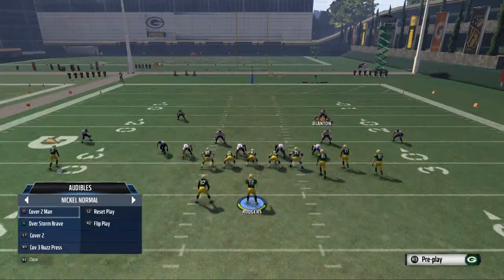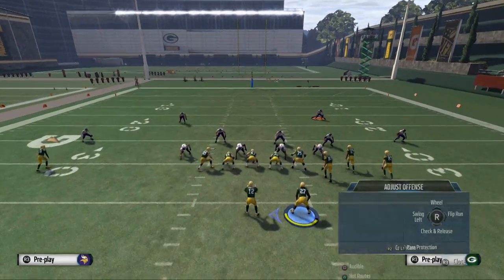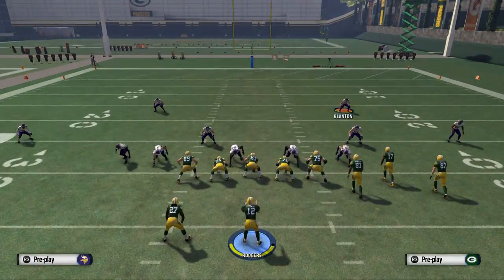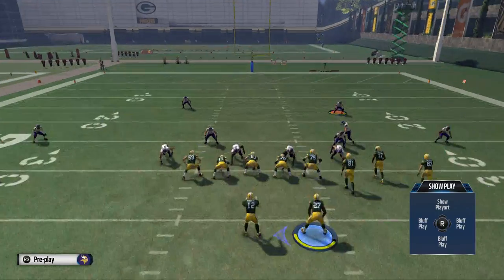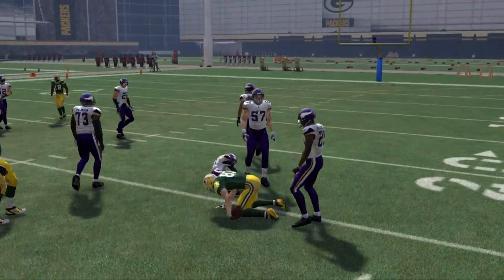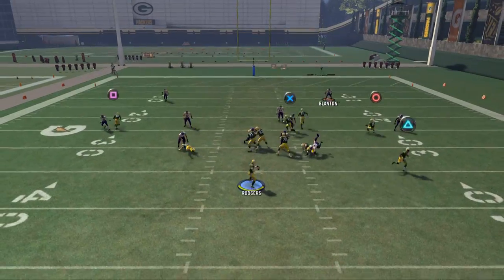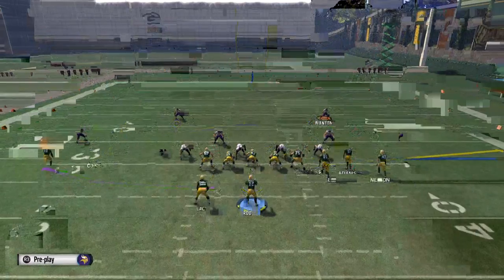Against man, you're often going to hit the outside receiver for a quick three or four yards. But against any zone — and this is what I love about this play — the cover two, which is what you'll often face in short yardage situations, Jordy Nelson's route is going to sit in a hole against that cover two. If you throw it quick enough, you're not going to run into issues. There's that quick low pass against the cover two. Also, your drag or quick route to Devante Adams against the cover two is going to be really good — he'll sit right underneath that defense.